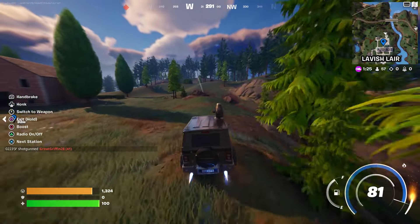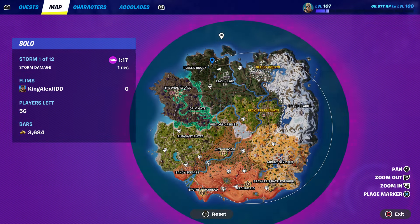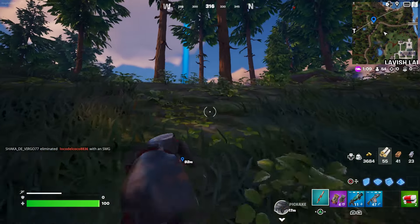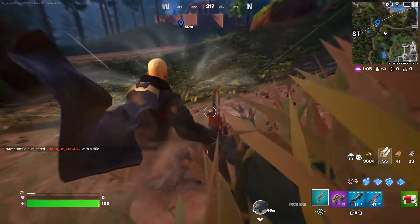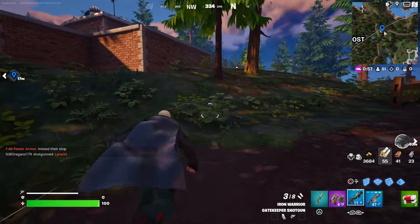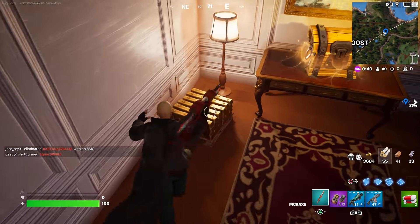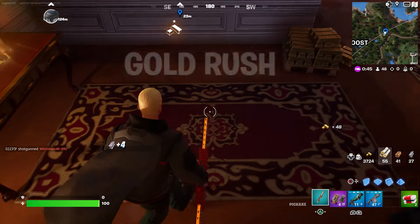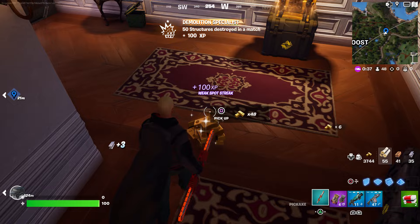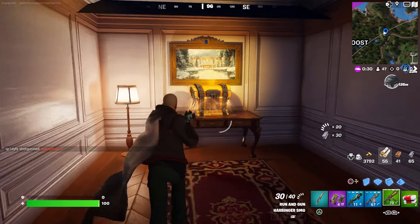I'm showing you where to get all these gold bars so you can complete this challenge really fast. Come to this location right over here — once you come here there should be an open vault. You can get more gold bars right here: this one gave 48, that one gave 54, this one gave 48. Just keep grabbing all those gold bars.